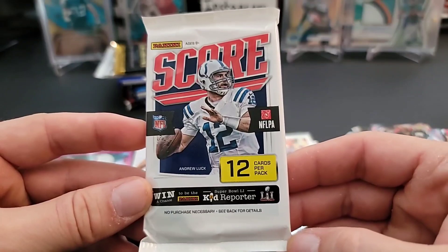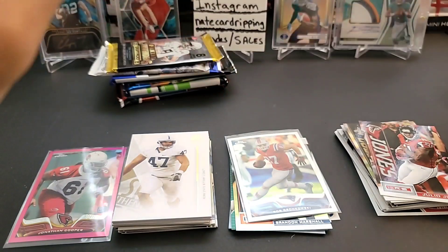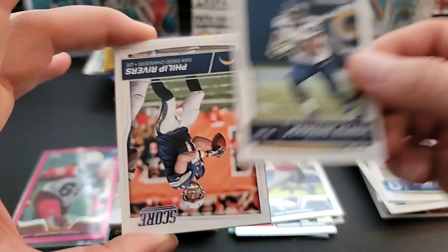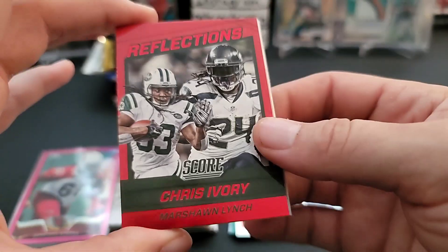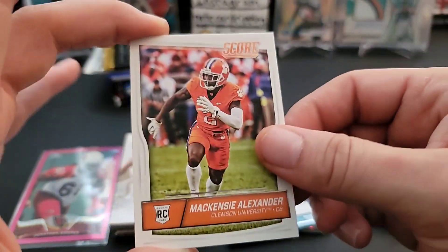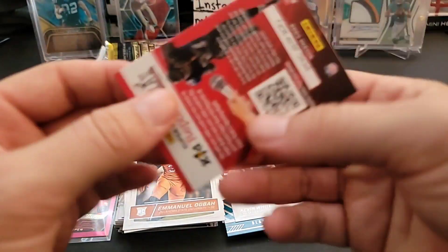2016 Score - now going to 2016. I don't remember the odds of getting hits in this stuff but it's pretty tough. Ted Ginn Jr, Jerry Hughes, Andre Johnson, Jermaine Kearse, Philip Rivers, we got a red parallel, Chris Ivory, Blake Bortles Franchise, Blake Bortles again, Kevin White, MacKenzie Alexander rookie, Darren Lee, Emmanuel Ogbah, and a Kid Reporter card.